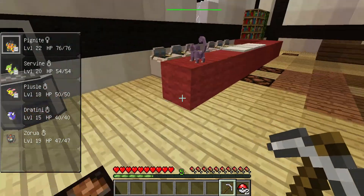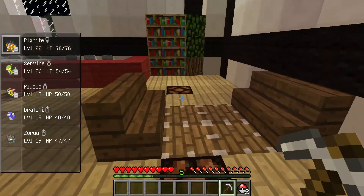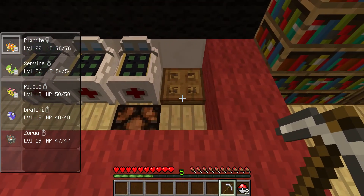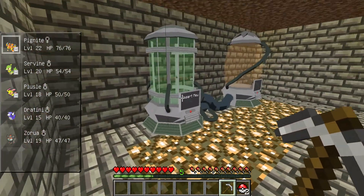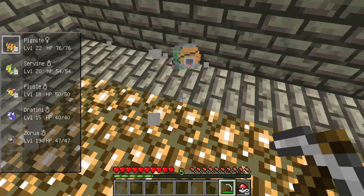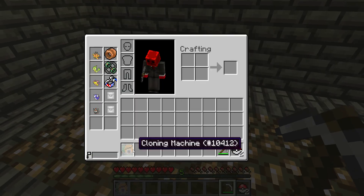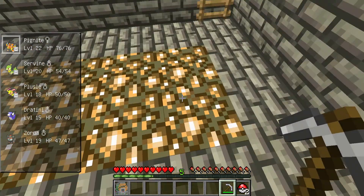We got the crafting table and stuff. I don't see a trap door anywhere. Oh, there it is. What the heck is this? Can I break this? Oh, I can. Cloning machine! Oh, that's pretty cool. So I got a cloning machine without half the work.